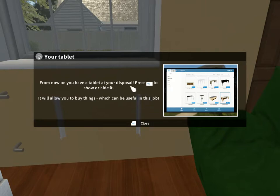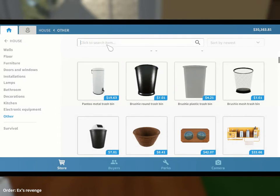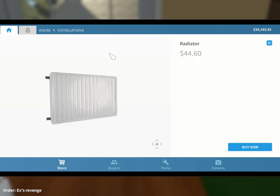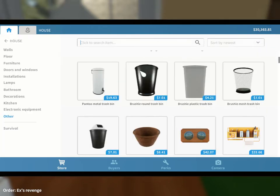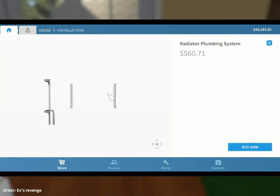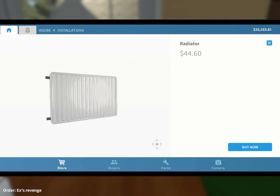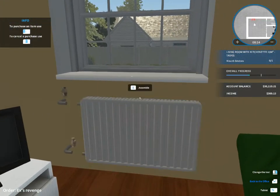From now on you have a tablet at your disposal - press the tablet to show or hide it. It'll allow you to buy things, which can be useful for this job. So we'll need a radiator. Is that the cheapest? We already got the plumbing system, so we just need the radiator. We'll buy that and put it on there.